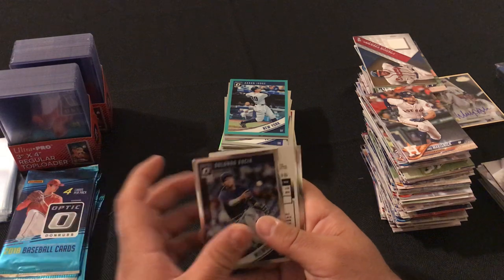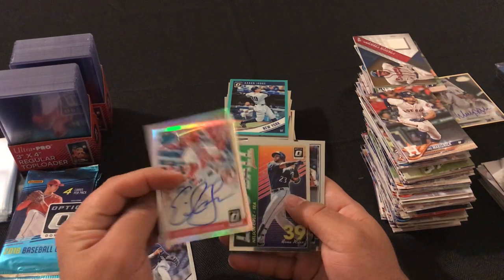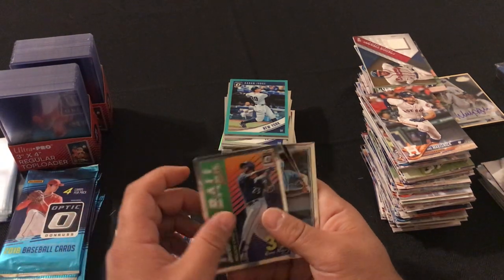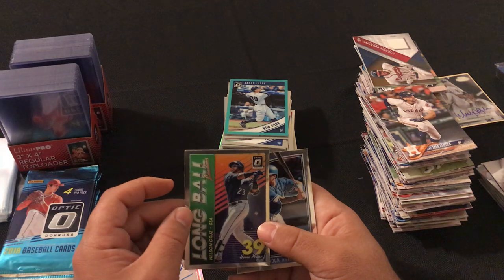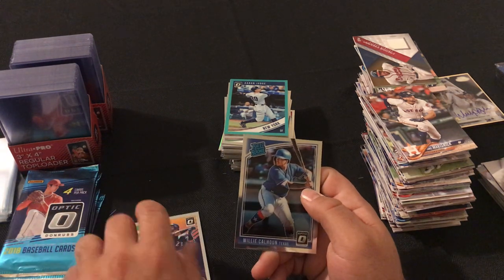Next pack: Orlando Garcia, and I think we got our first autograph — Eric Fetty for the Nationals. We got a long ball leaders Nelson Cruz and a Willie Calhoun.